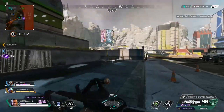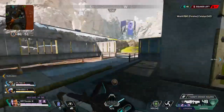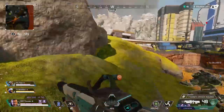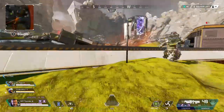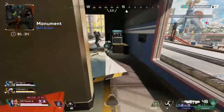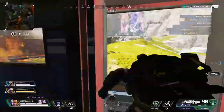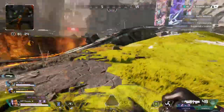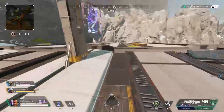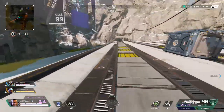Okay, so to disenchant a book, take it to the grindstone. Put it in the grindstone and then take the book out the other side. Then take it out the other side once you're done. So yeah, once you're done, you take the book out the other side and it disenchants it. Same with the bow, same with fishing rods, or anything else you've got enchanted.